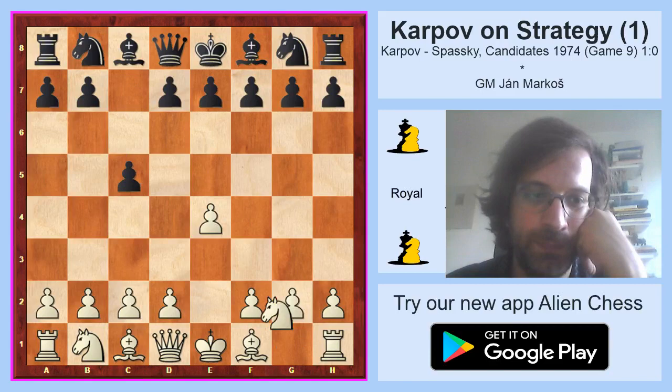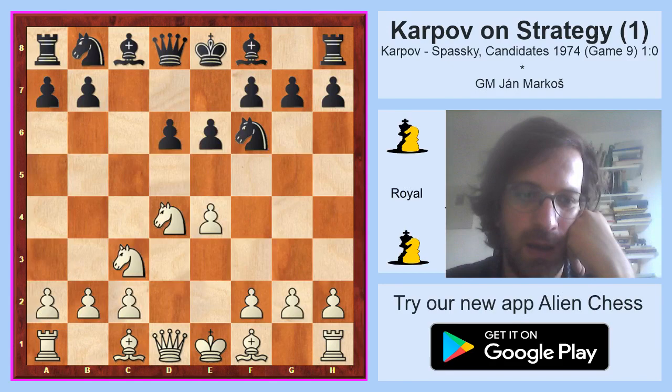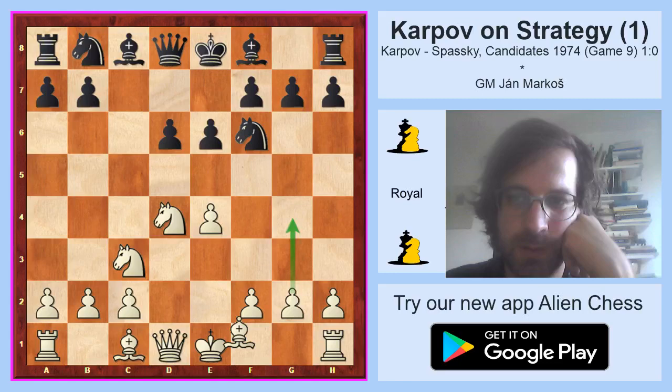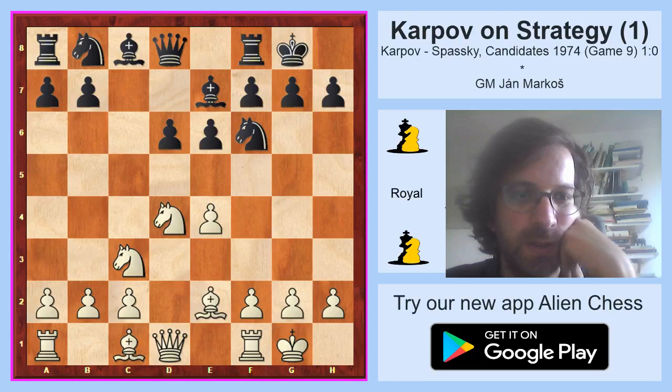In this game the Sicilian Scheveningen was played: Nf6, Nc3, d6. Please remember Karpov is white and Spassky is black. This move order is not used so much today because it allows the quite interesting Keres attack with g2-g4. Karpov also played this move on several occasions, but in his candidates match against Spassky he wanted to be more solid and positional play suits him very well. So he played the normal Be2, Be7, castles, castles. I am going very quickly through this initial stage because all this was very well known in 1974.